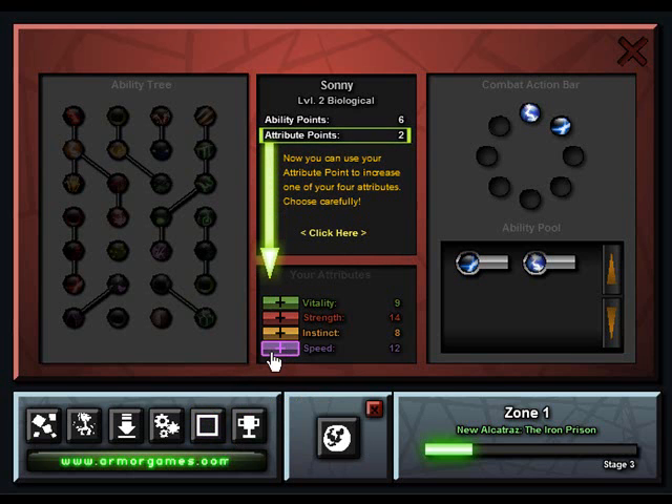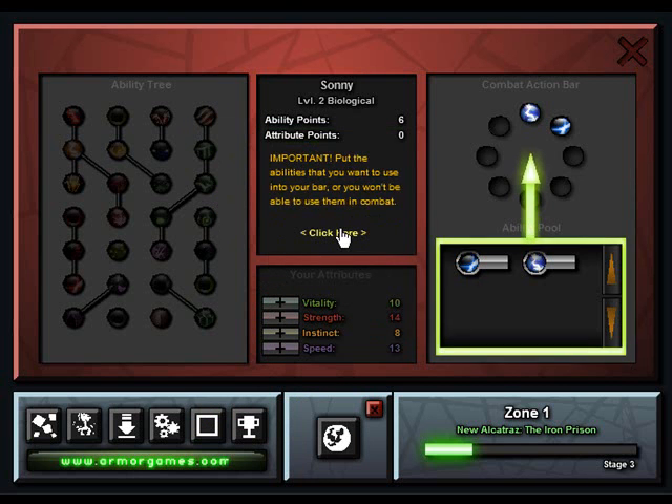The only bad thing is that respeccing costs money. The things you can upgrade with attribute points are speed, instinct, strength, and vitality. I know what speed does and I know what instinct does. We put strength points into vitality and speed.